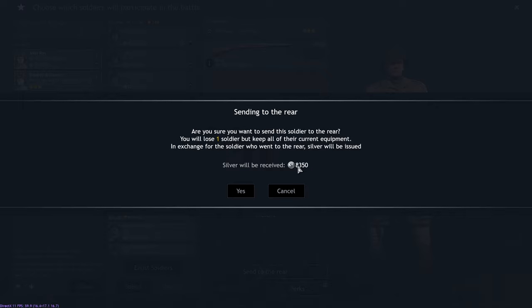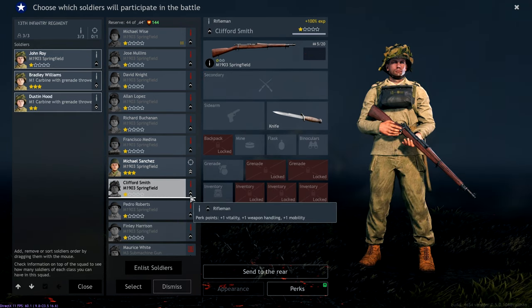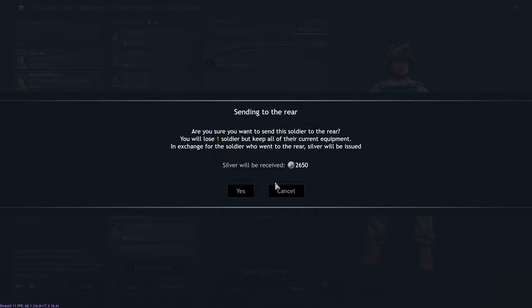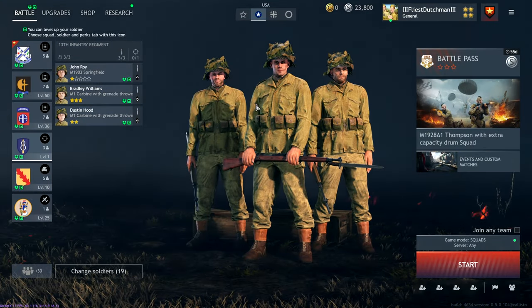If I sell this one soldier, that's 8,350 silver. I bought this one yesterday for 1,000 silver. So if you're in the current Enlisted and you have silver orders, those silver orders are valued at 1,000 silver, but even the lowest unit — level one, rating one — if I sell it I get 2,650 silver. So for anyone that still has silver orders, spend them all. Even if you buy the cheapest unit, you'll get 2.65x profitability. That's the best way right now to make money.